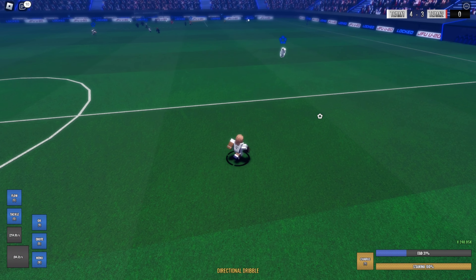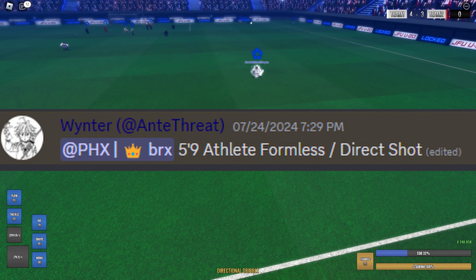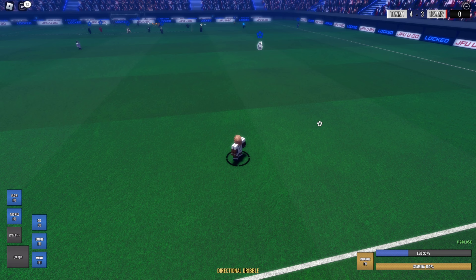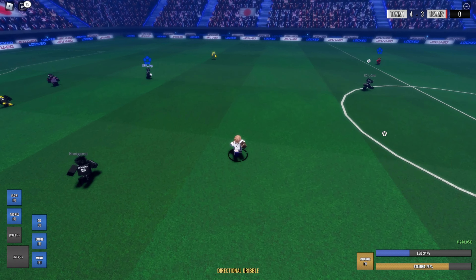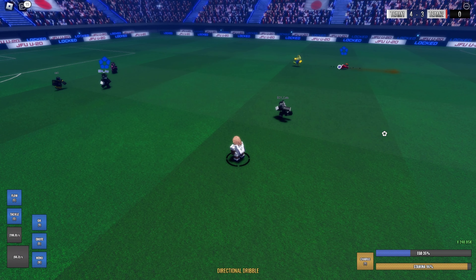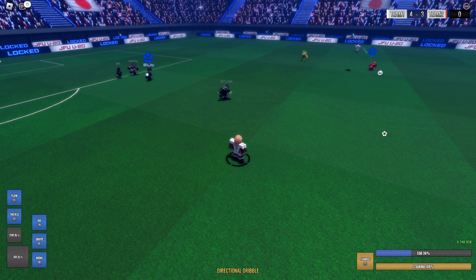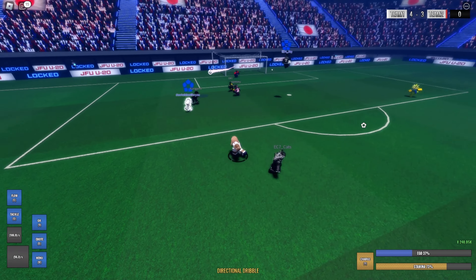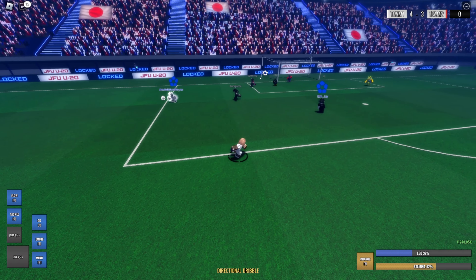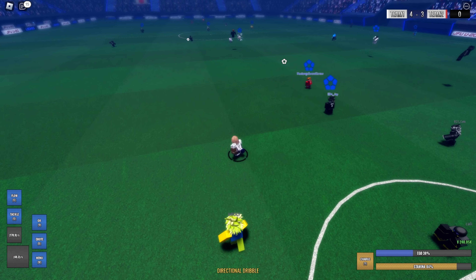Next build is from Winter — 5'9, athlete, formless, direct shot. This build is honestly pretty solid. Athlete formless makes your formless extremely fast, and 5-foot builds with direct shot are really good if you know how to move off ball. I'm giving this build an 8.5 or 9 out of 10.